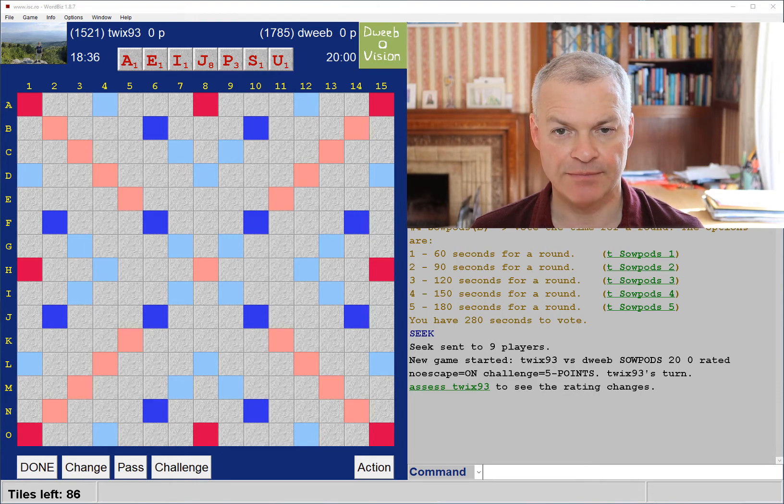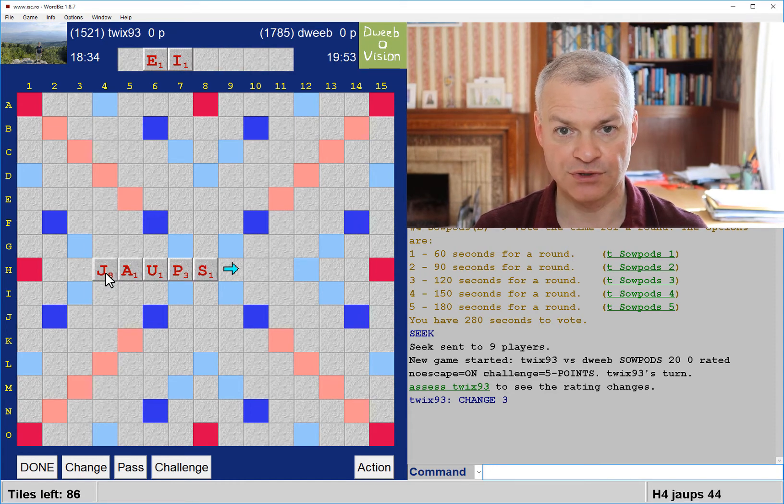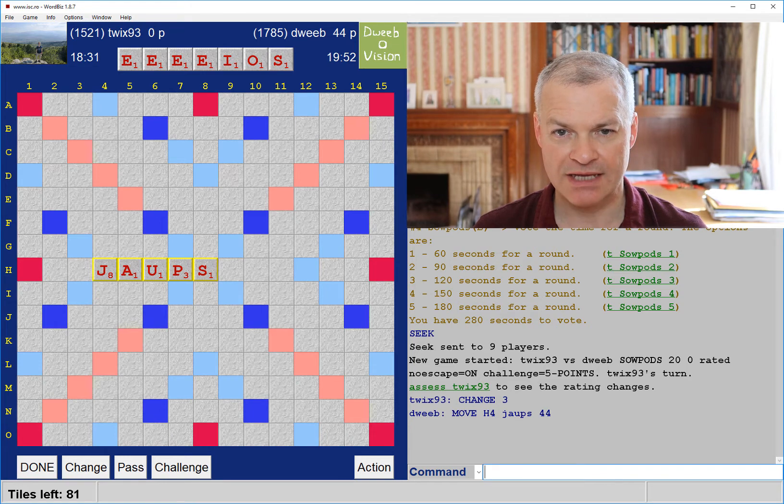Just wondering if there are any eights with this rack — I think it's unlikely. My opponent has changed, so I think I will go with Jaup for 44. That is a bit annoying — way too many vowels. It's good to see the S, but I think I will probably be changing.